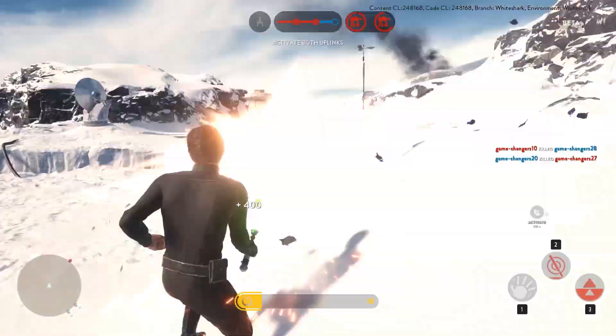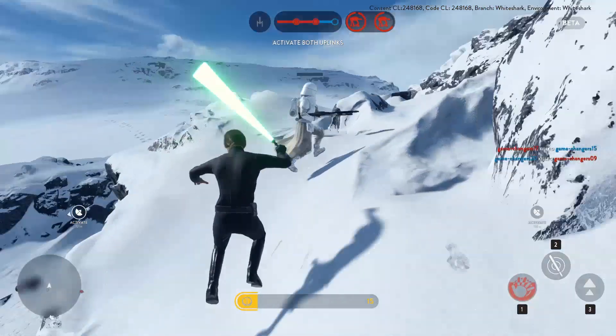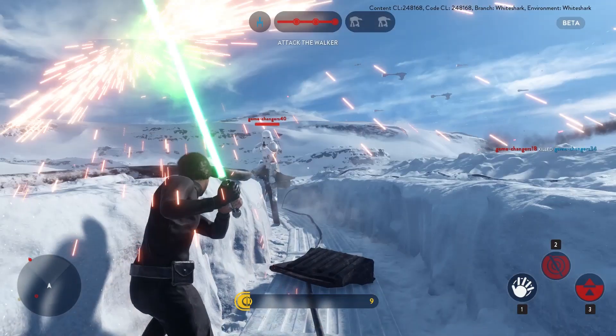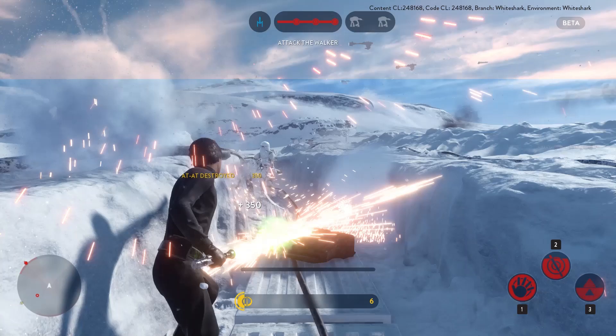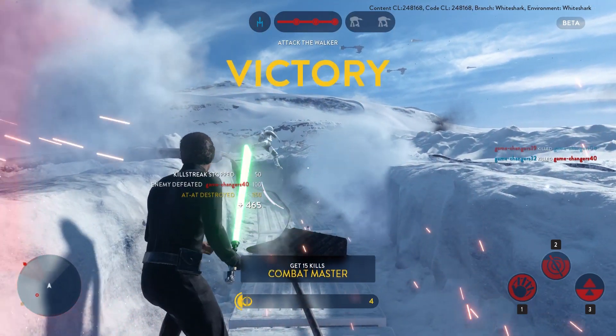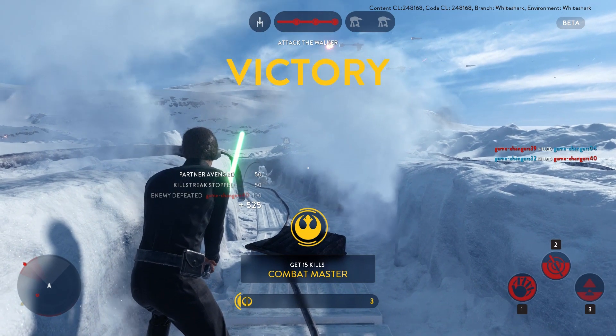Luke's first ability is Force Push — it basically releases a large volume of air that knocks enemies back. It's very useful especially in close combat, where you can knock down three or four enemies at once and kill them outright.